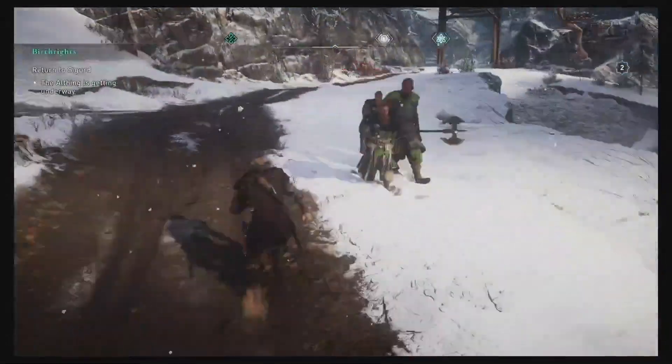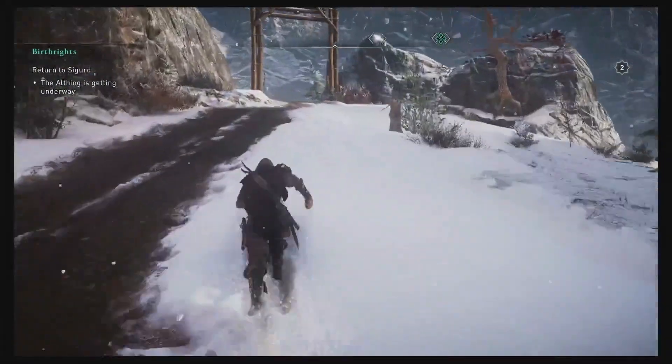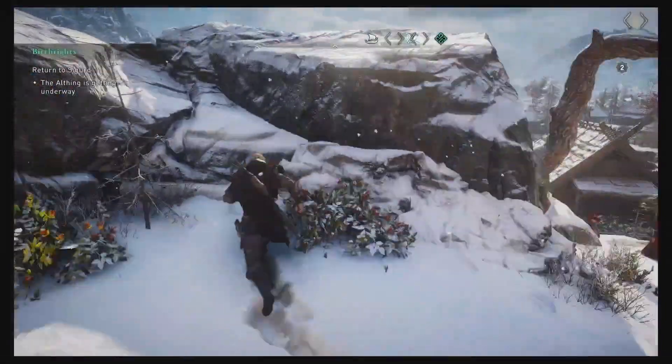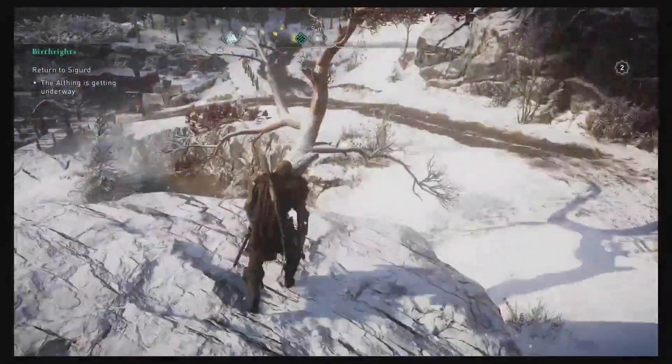This one will start up there on that tree. You can see how those guys are red-skulled — that means they're really strong for us. They're four times our level at the moment, which is very, very strong.